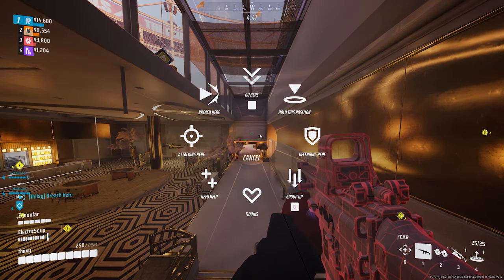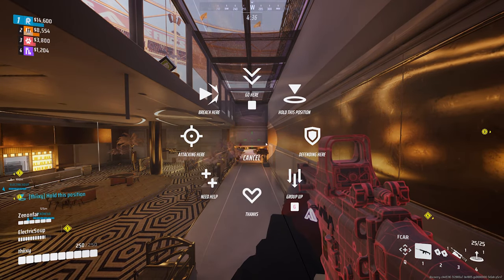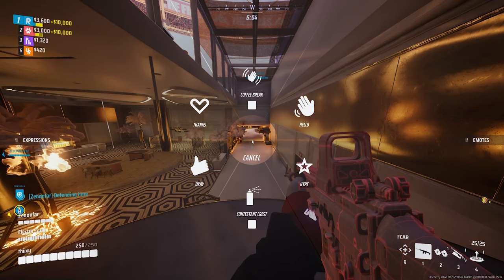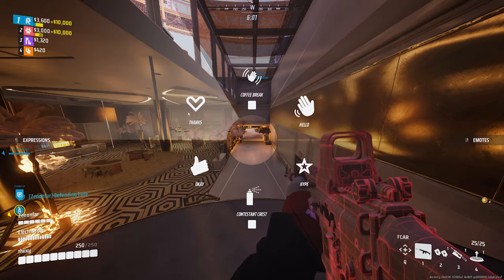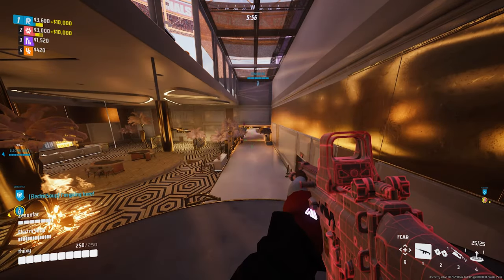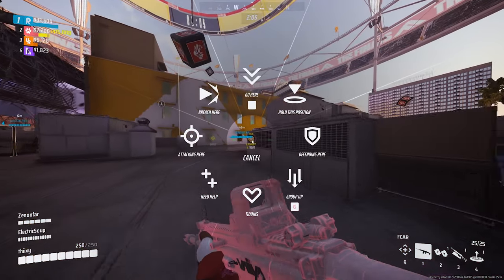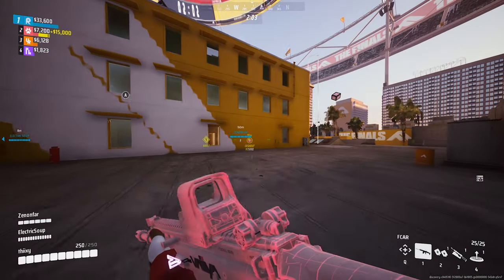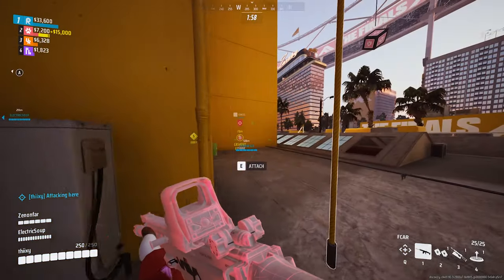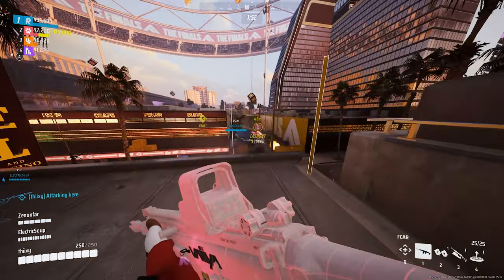Embark have also targeted some additions to the ping wheel, focusing a lot more on communication options for your team. There are now two new messages: breach and hold this position. Hype is now in the expression wheel, and danger is shown when you double tap the ping button on any target. Going here, defending here, and attacking here are now called go here, defend here, and attack here, to make requests to your team clearer and consistent with character voice lines.